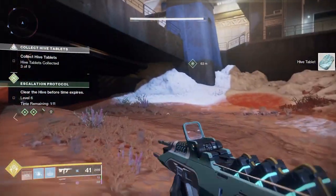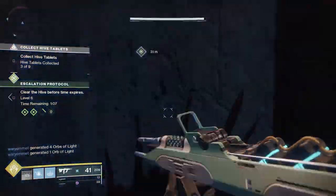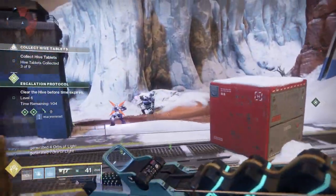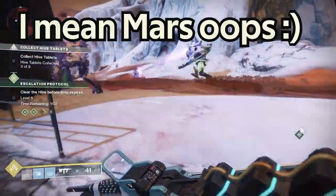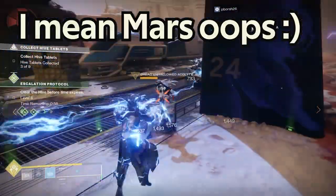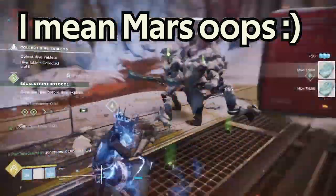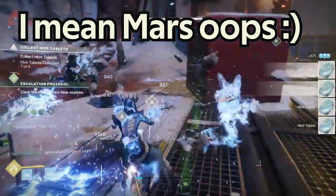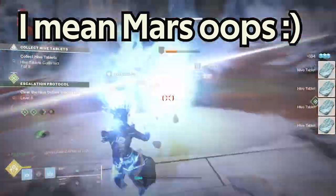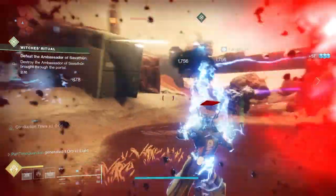The most efficient way I found is that while working on some items for the haunted forest, I discovered that at Mercury doing escalation protocol gives you some stems. You can also pick up patrols during that, and they keep respawning over time — each patrol gives you a stem. You'll also typically get a public event that shows up during escalation protocol, and that'll give you stems too.